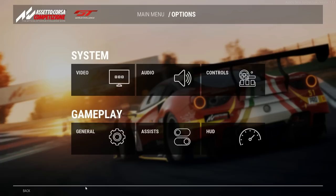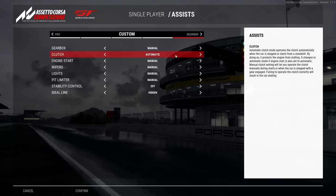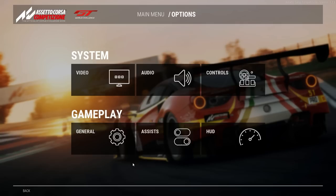Assists: gearbox manual, auto clutch on for pit stops primarily to make it easier, everything else manual and off.